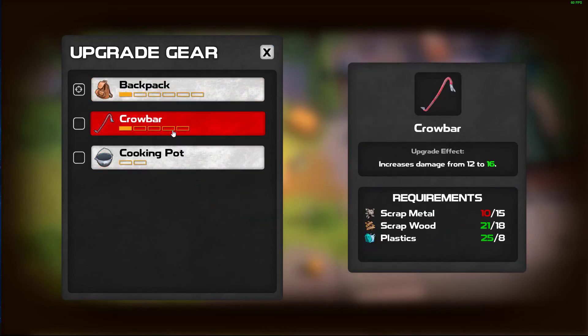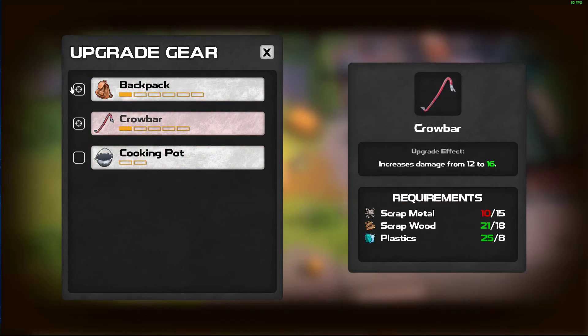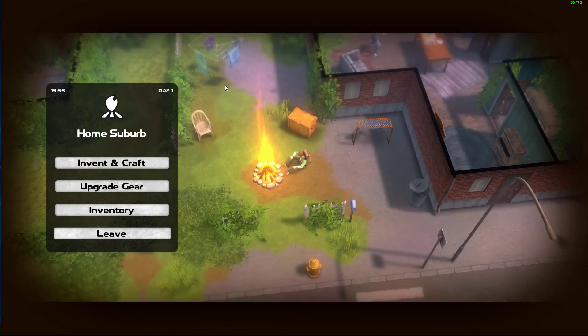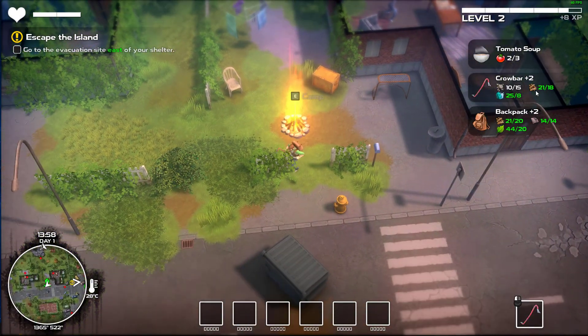It's going to set us back all the way on the metal. Oh, you can target it - well that's fine, get rid of that. I don't care about the backpack. I don't care about the cooking pot - I want to do crowbar first. All right, I'm glad we got that out of the way. So we need five more scrap metal for the crowbar.